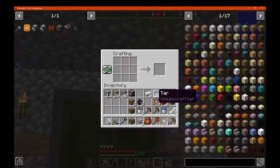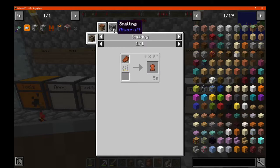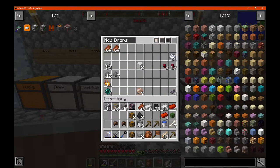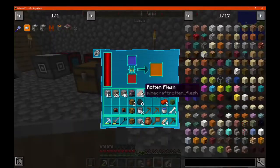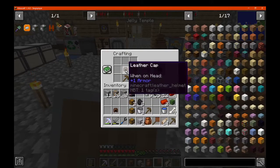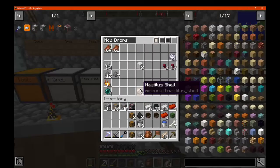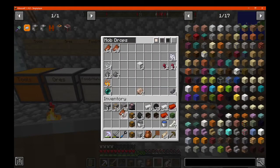I'm gonna be running out of this at some point. I can make leather, can't I? Yes I can, so I can just smelt that up real quick. That'll be fine. Head... head... head... that'll be fine. I always have a ton of flesh, so I'm not gonna have a problem in that area.